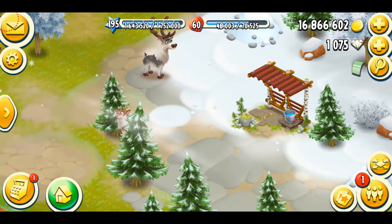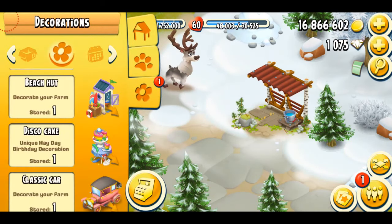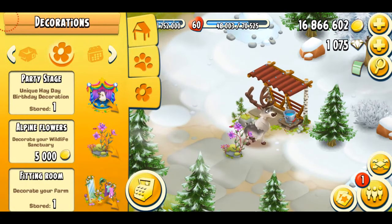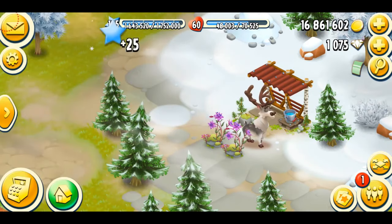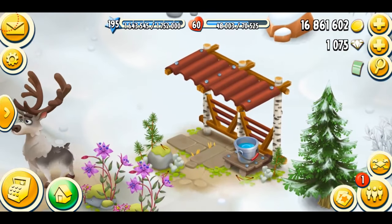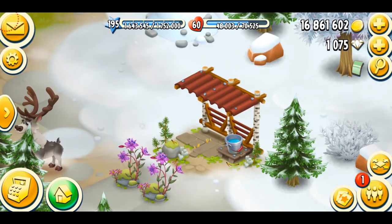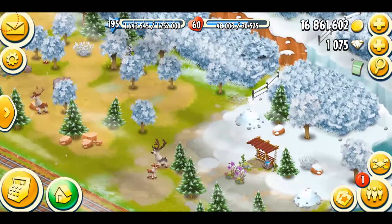You also get one decoration with the brown baby reindeer. Let's see what the decoration actually is — I'm sure it's going to be beautiful because all the decorations we get with the reindeers are very pretty. Alpine flowers! They cost 5,000 coins, and the price is definitely going to increase as you purchase more. The color of the shelter has changed — it's sort of maroon or red now. My bucket has been upgraded as well. I just need to unlock my gray baby reindeer to achieve the maximum level.